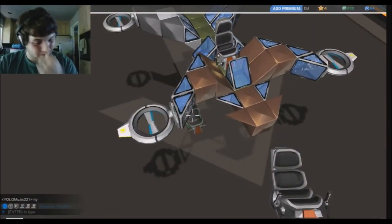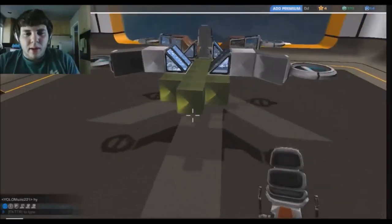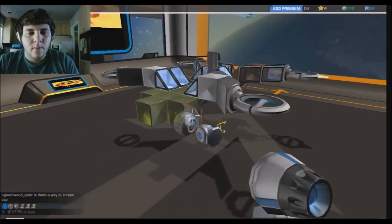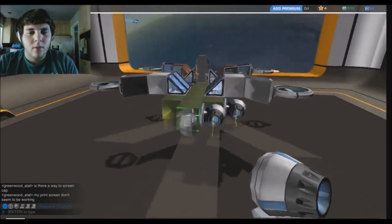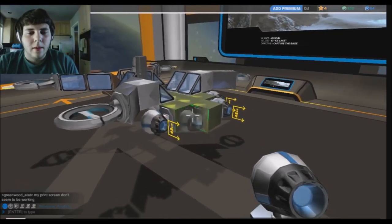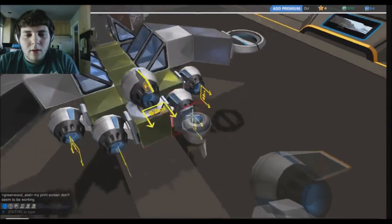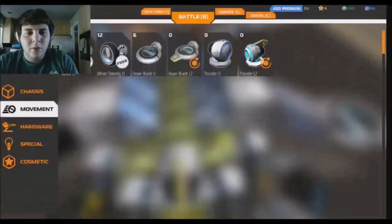The objective is to get the other player's point, but in order to do that we need to be fast. So if we go back to movement, we've got some thrusters. I'll put four thrusters on this baby and see how fast we can go. We got like five thrusters on this — one level two and a bunch of level ones. That should be really cool.